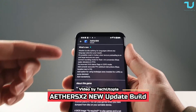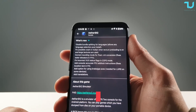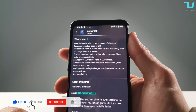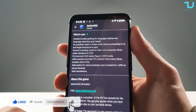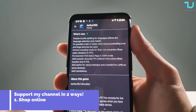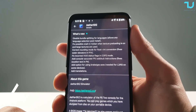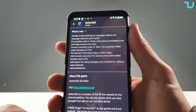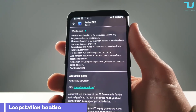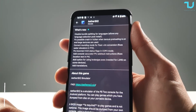So what's new? Disable bundle splitting for languages allows any language selection post-install. Fix possible crash in Vulkan when texture preloading is on and large textures are used. Correct the rounding mode for float-to-int conversion, fixes water elevators in FFX, fix incorrect VU0 status flags, add console-accurate FPU add/sub instructions, fixes location text in P4, add capture for brake/gas axis needed for L2/R2 on some devices, and add translations.